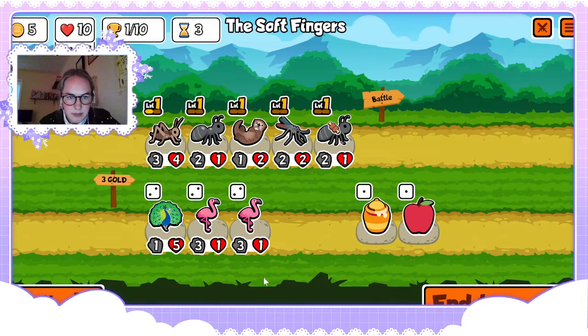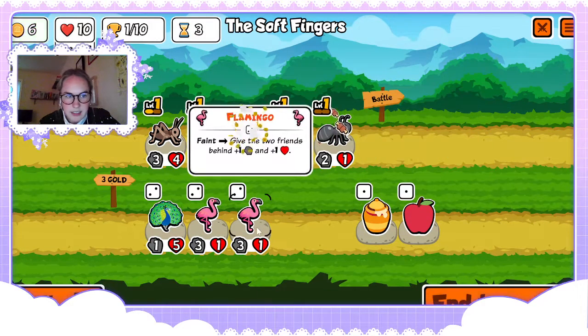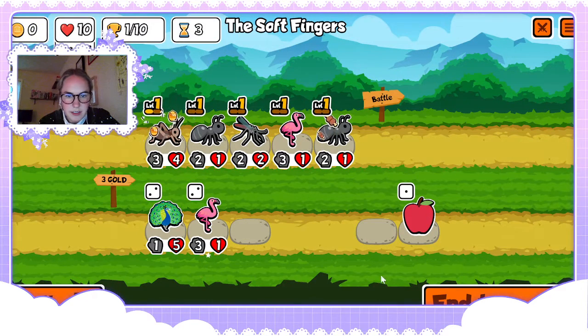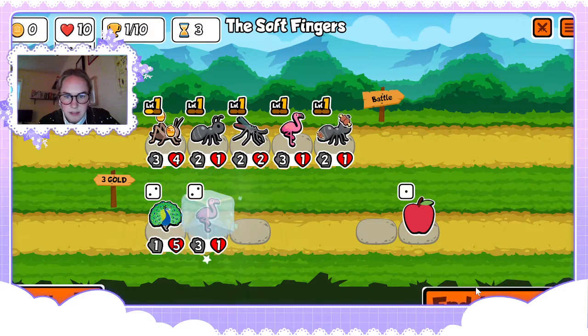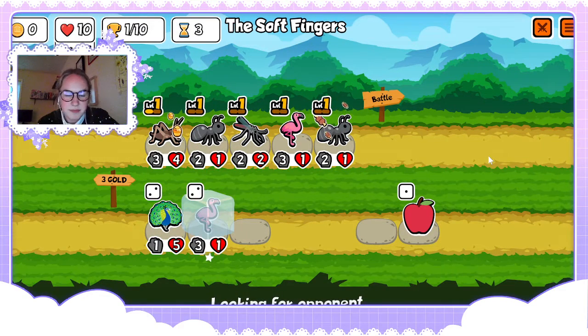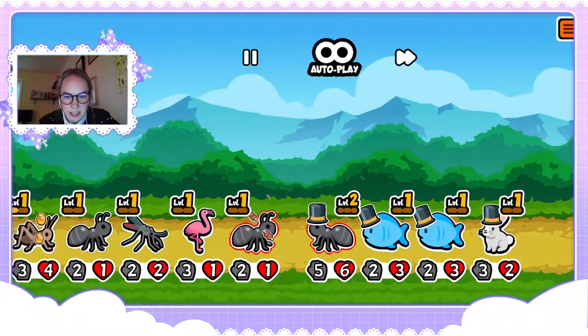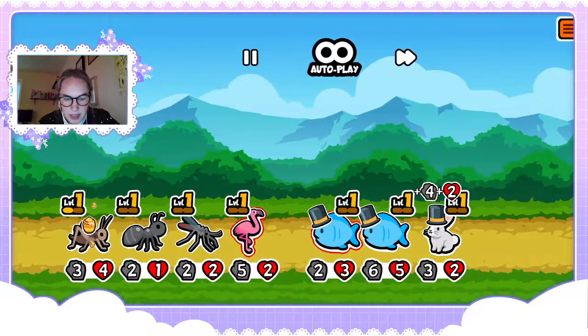I think we roll — I wouldn't mind a flamingo or two, or a bee. Level two flamingo, why not. Oh, literally thank god for meat — thank god we bought that.